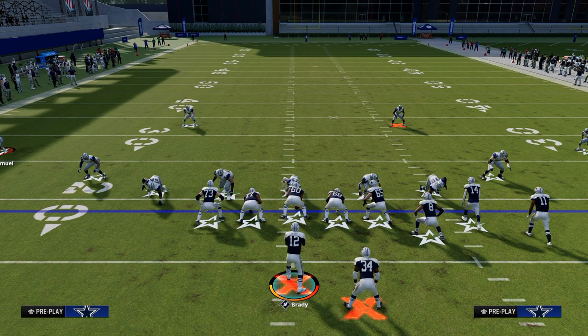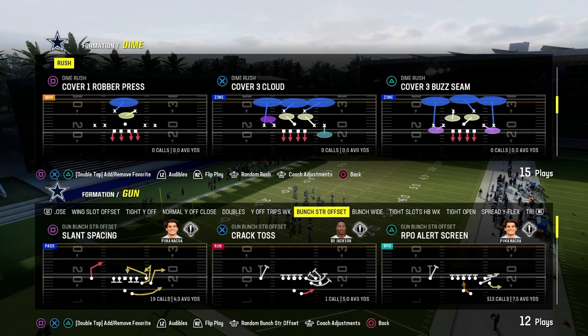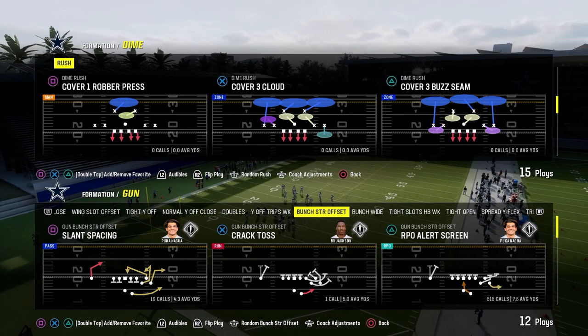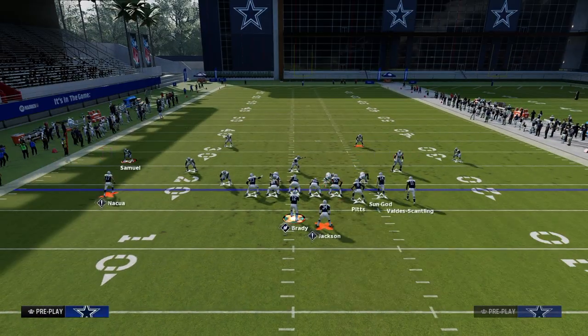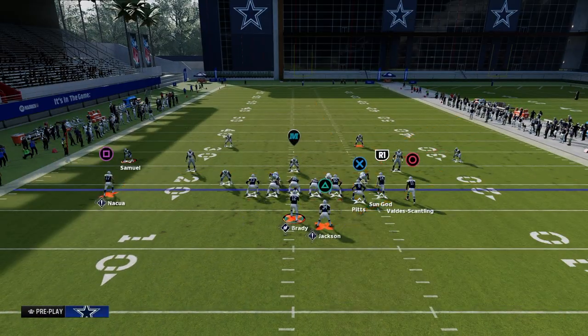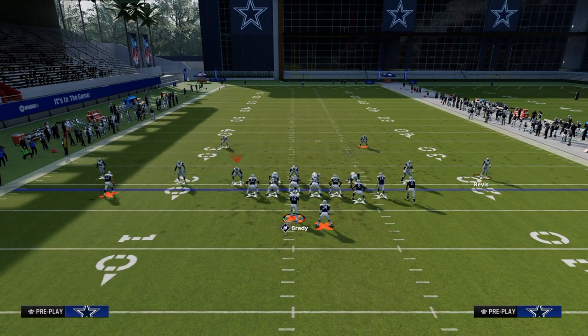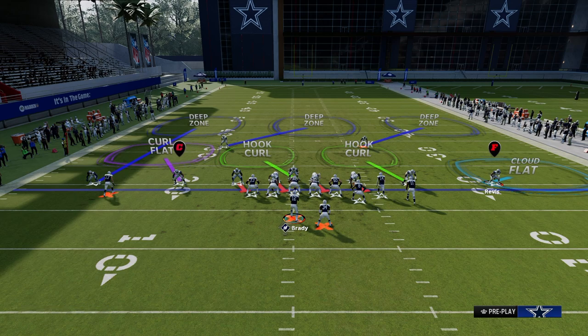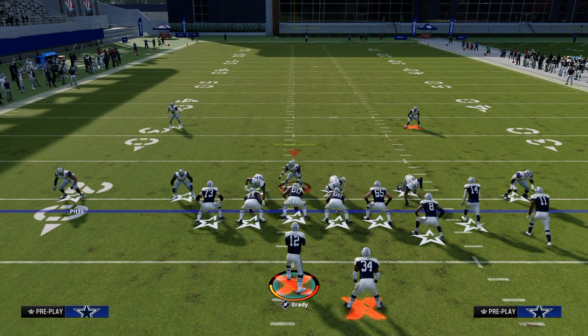Before going further, I wanted to cover cover 3 cloud — I found it here in the Dime Rush formation. The front's a little different but it plays out the same way. Typically you'll get a vertical hook and then the user right in here. On the left side, they'll typically send four, and if they don't, this guy is going to be on a zone on the left side of the screen.